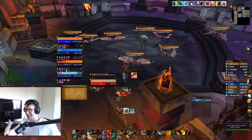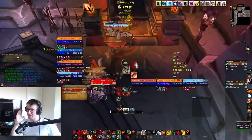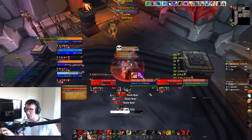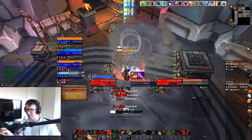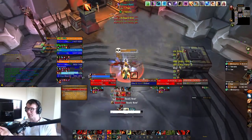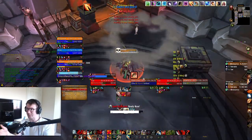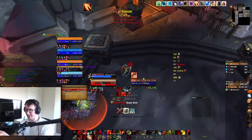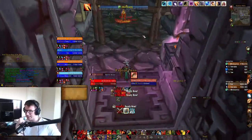The next pack has an elite and a load of little bats. The elite will cast a curse increasing damage taken by 1000, so all of a sudden with this curse on the tank, these little bats deal significantly more damage because all of their attacks are increased by 1000. Just be mindful of that.